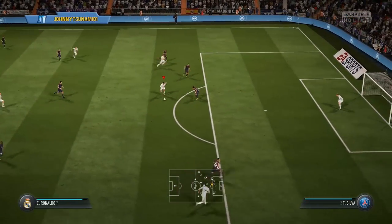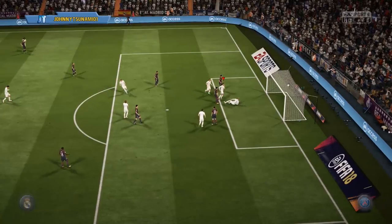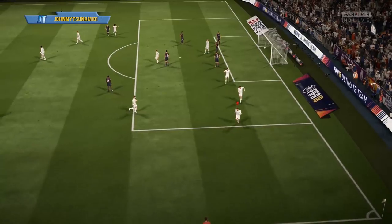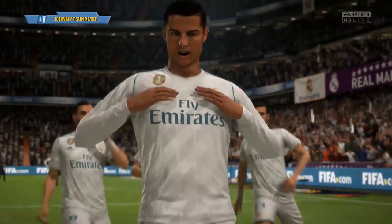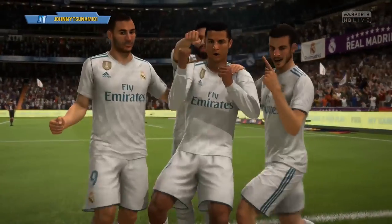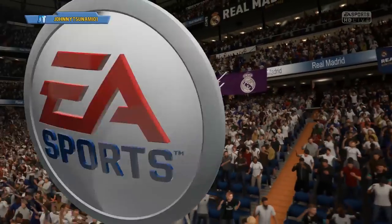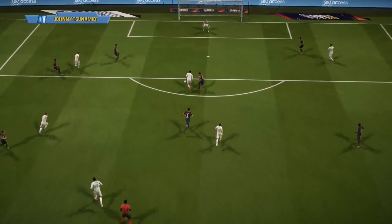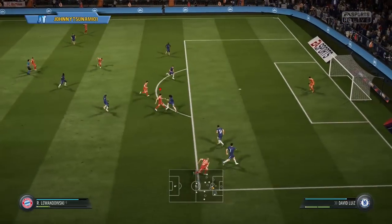Here you're seeing the stop and turn. The center back pulls out, the stop and turn gets past those defenders completely. The great part about skill moves is they require more agility, and your attackers are generally going to be more agile — able to switch directions much quicker and maintain speed better than defenders. Center backs are stronger but slower, so agility moves like the stop and turn or fake shot let you blow right by them.